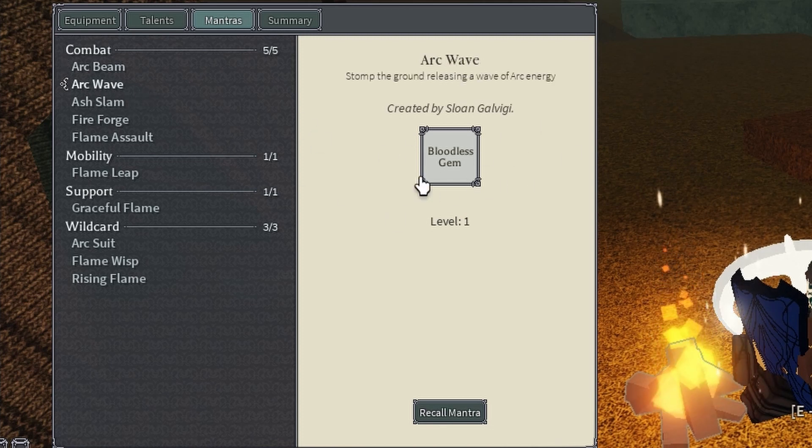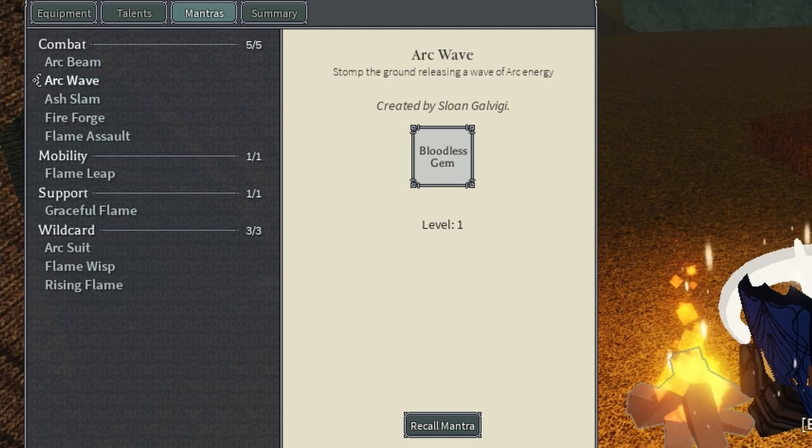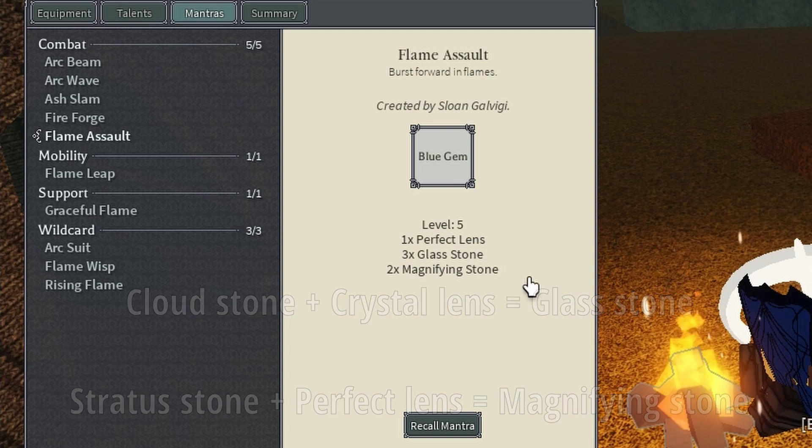Arc wave onto bloodless — this one is really good for boss raiding. If you use this move you're gonna get bloodless onto all of them, which means you're gonna get at least a bar. For flamazon I put a blue gem and one perfect lens — I don't know why I put a perfect lens on it. I basically just put three glass stone and two magnifying slung on it.